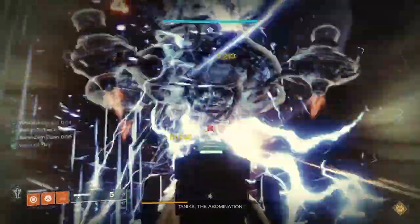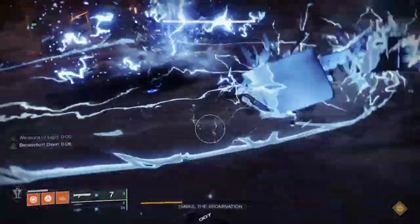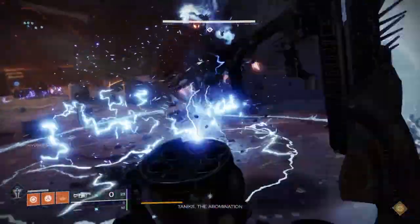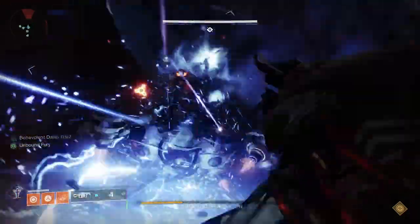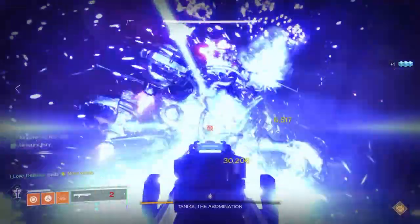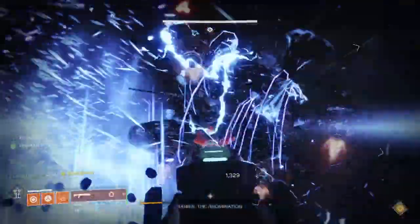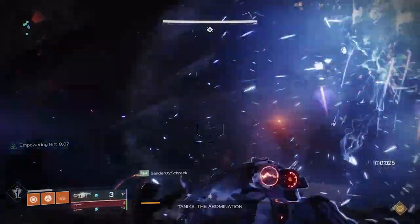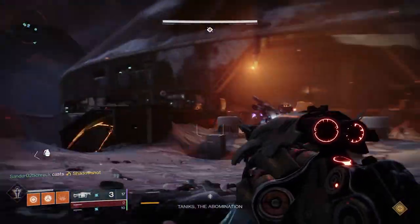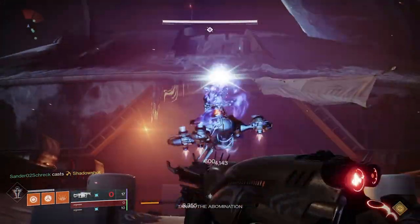Take the four cores off of Taniks. You can let them sit on the ground for a little bit, because you're going to need time to get them across. Try to take them off as quickly as possible at around the same time. My team used Anarchy and a backup Nova Bomb just in case — they came off pretty quickly. We let the cores count down a little bit to give extra time, since you don't need to pick them up immediately.